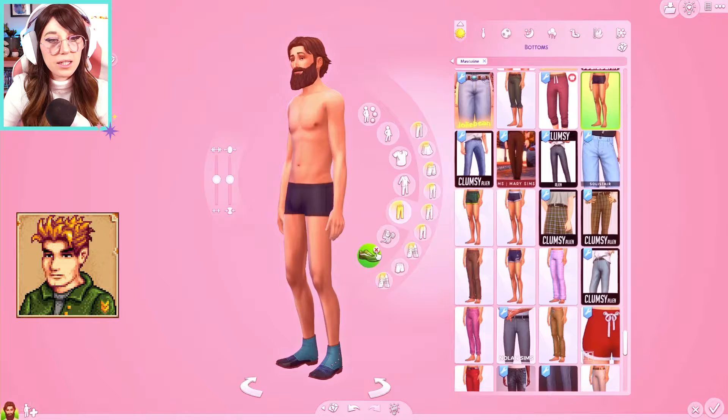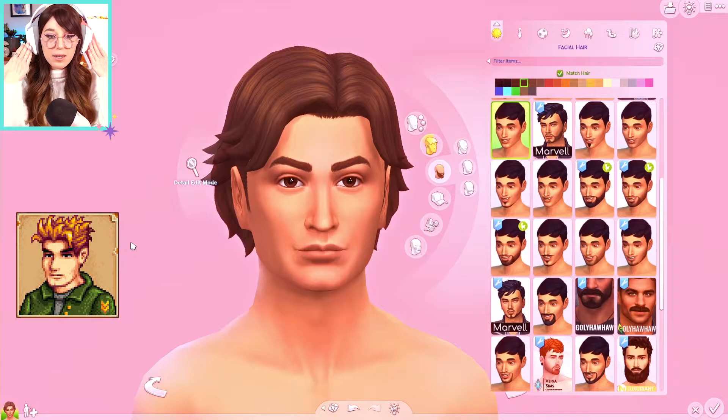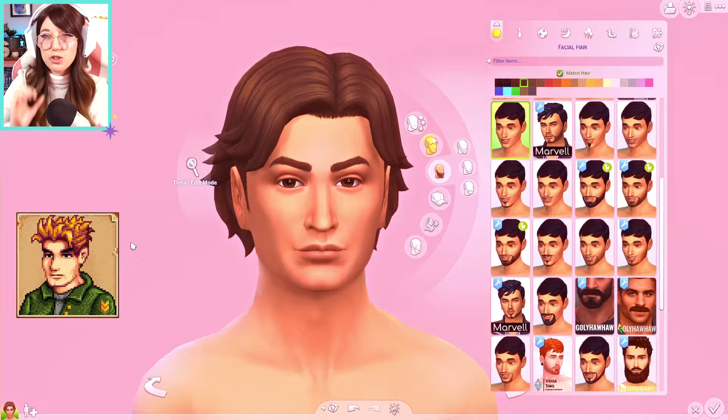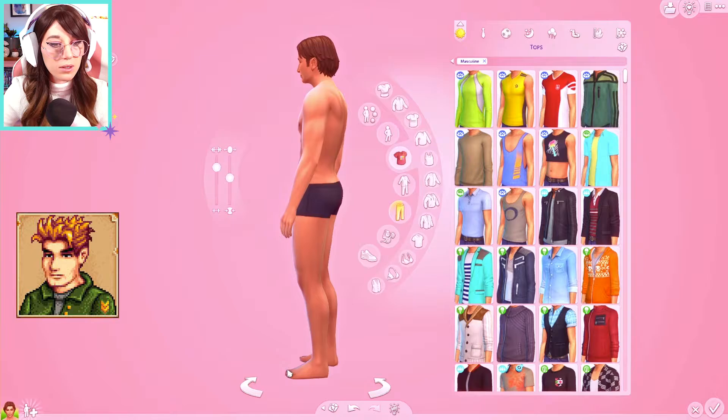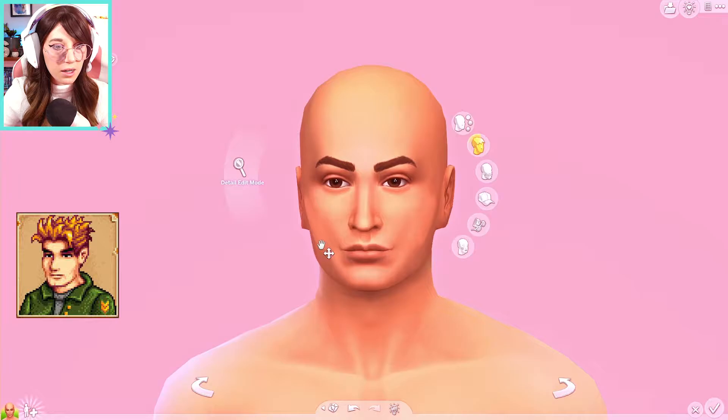We are going to be starting with Kent. From what I gather, he is like in the army. So he looks like super big jaw, kind of sunken eyes, kind of stern - stern army dad vibes. So we're going to buff up this guy because he is scrawny. Broad shoulders I think is going to be important. That looks a lot better. I don't hate this starting face.